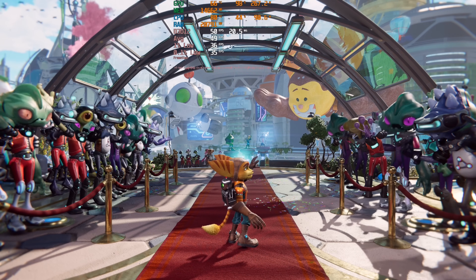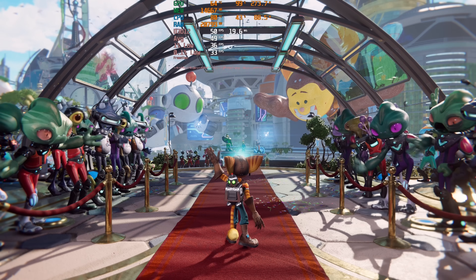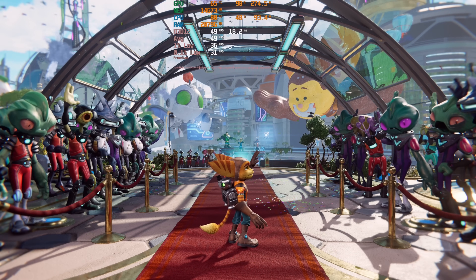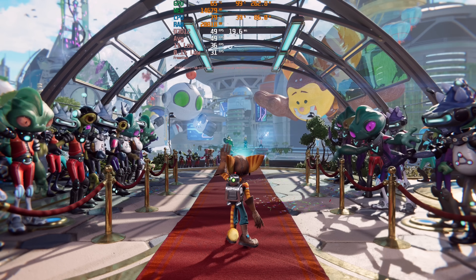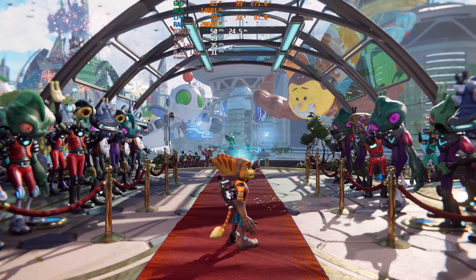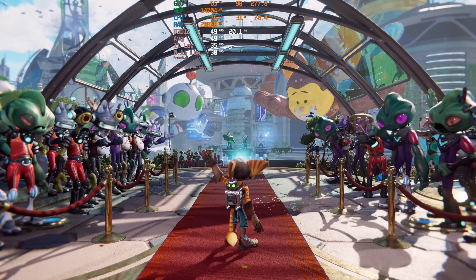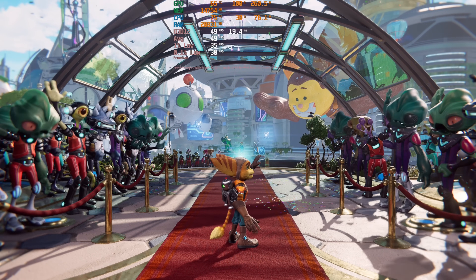We're here in Ratchet & Clank: Rift Apart. I'm on my 5800X3D, 4080 Super with 64 gigs of RAM, DDR4, CL18, 3600. We're in 4K on the very high preset running TAA — no DLSS upscaling assistance. We're barely getting 50 FPS here and the GPU is maxed out. The CPU is just sat there at 20–30 percent, chilling out.